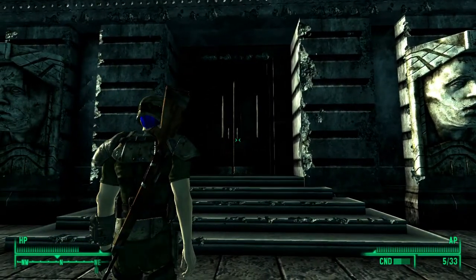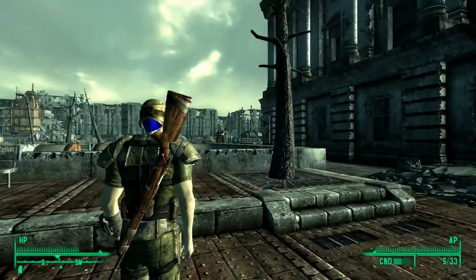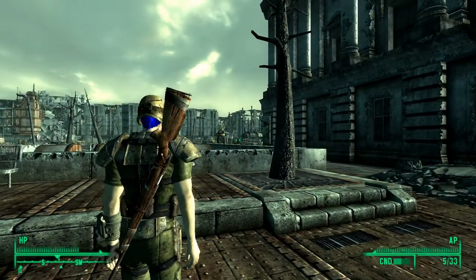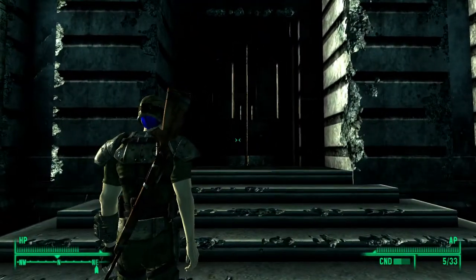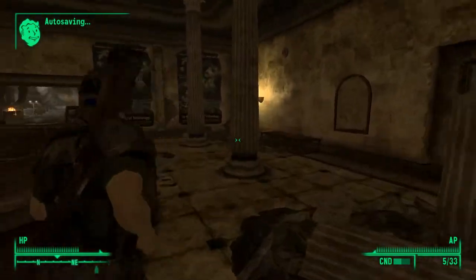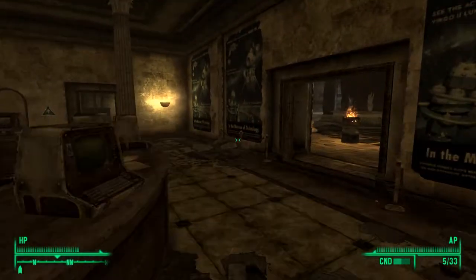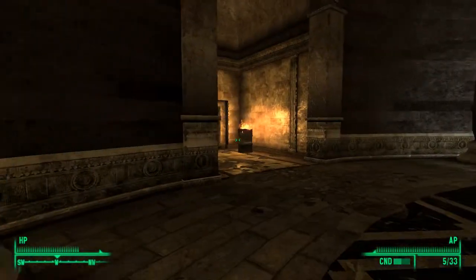This is actually a really good weapon. Once you come here there'll be a ghoul standing right outside - you can ignore her or talk to her if you like. What you want to do is walk straight in here, and once you're inside just keep heading straight on. I think you need to go left right here to this door.